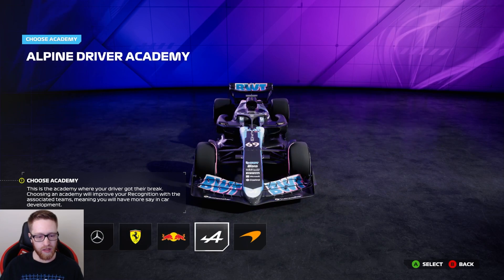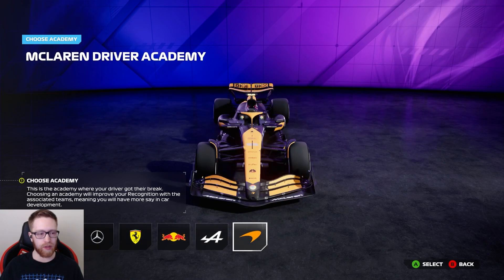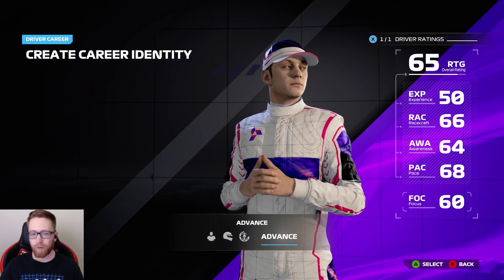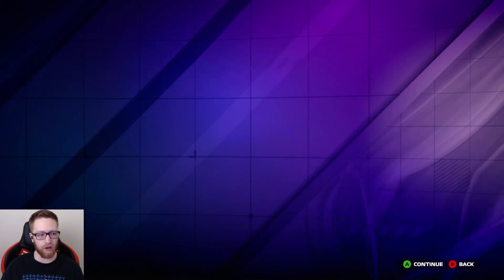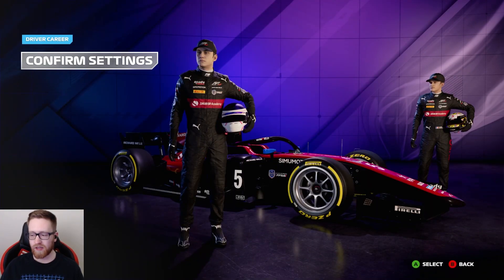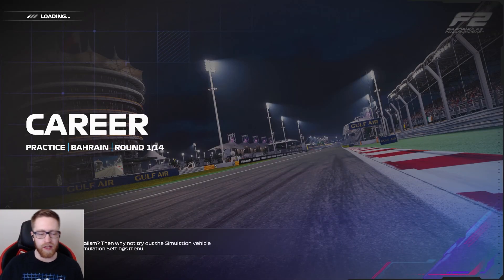I think I'm going to go with the Ferrari Driver Academy. We've got the choice of Mercedes, Ferrari, Red Bull, Alpine, and McLaren. I'm going with Ferrari because I feel like that's got a better shot of getting into Formula One once finished. So we're going to be Art. For teammate, we're going to pick Teo Porcher - I've had good settings with him in past games. Straight into Bahrain. There's nothing else we can do in Formula Two, and we've got 14 races for the season.